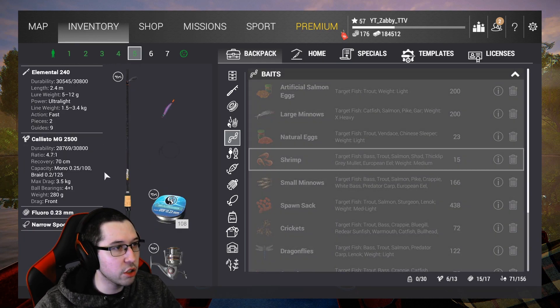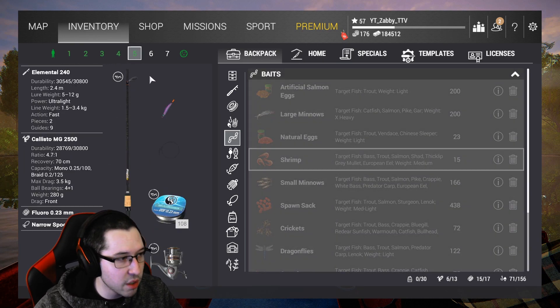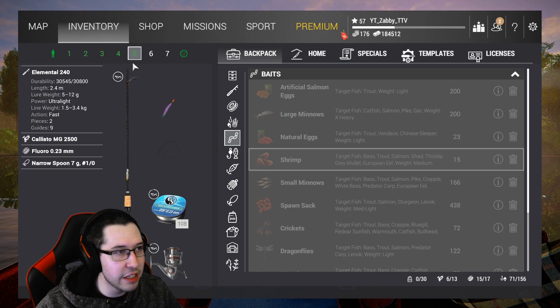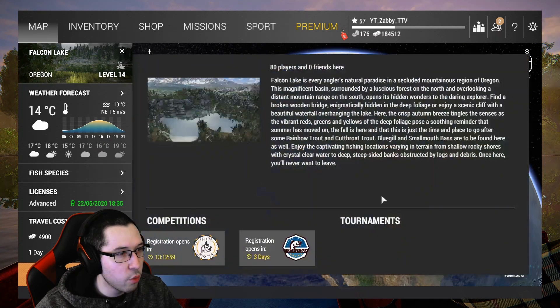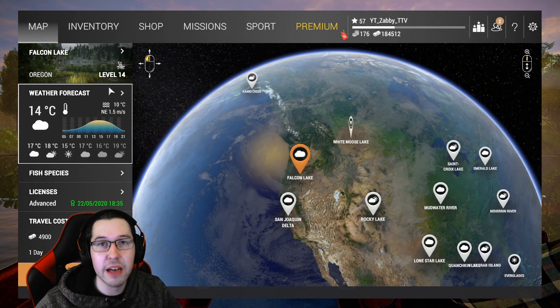Just make sure to bring a good lure setup. It depends on where you guys are at in the game, but most likely, as long as you're not bringing something insanely overpowered, you'll still make decent XP here. The fish aren't too big, so you should be able to make some money here. Grab an advanced license and we're going to go to Falcon Lake.